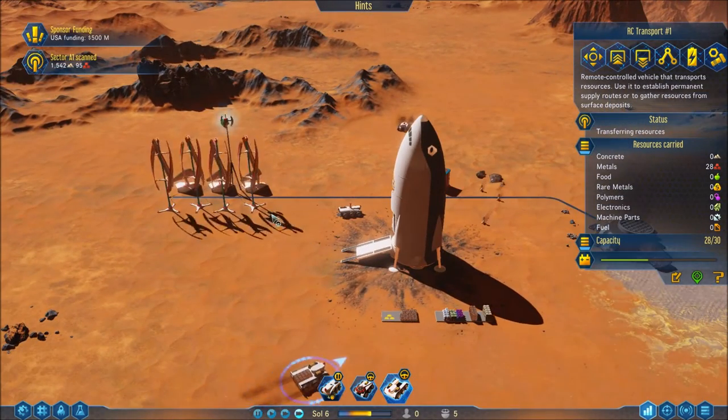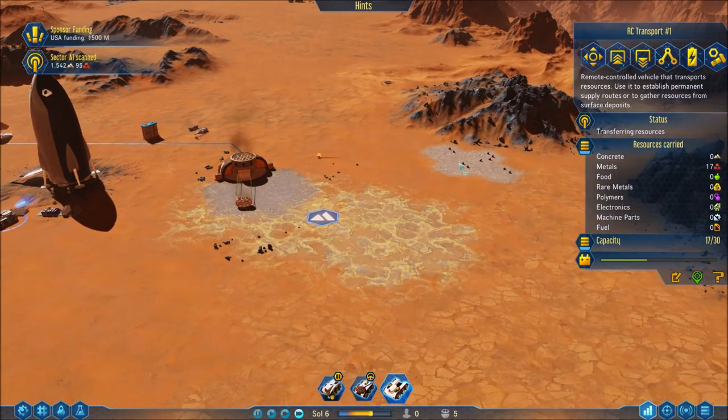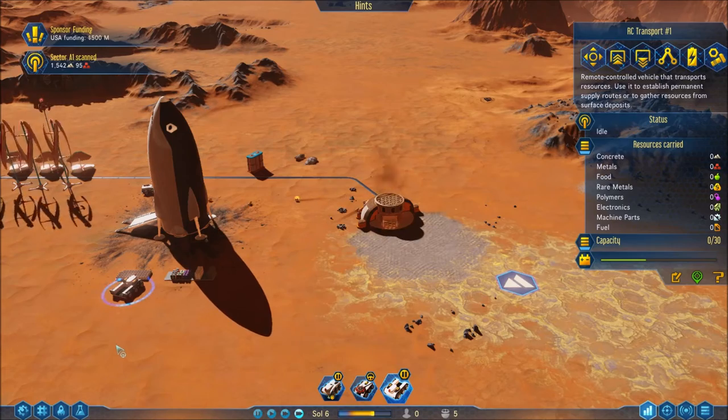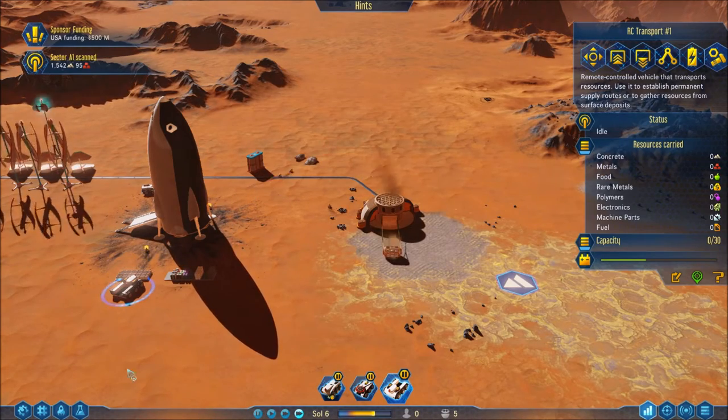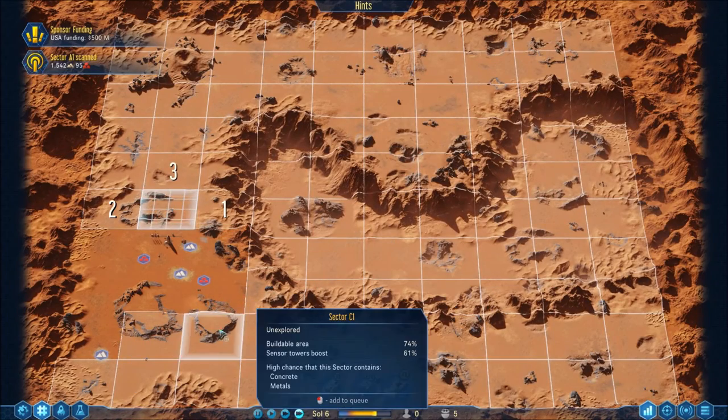We're definitely doing really good on power, doing good on concrete — happy about that. Waste rock is going over there. I think I'm going to need a moisture vaporator; I'm getting nervous. It's not good.